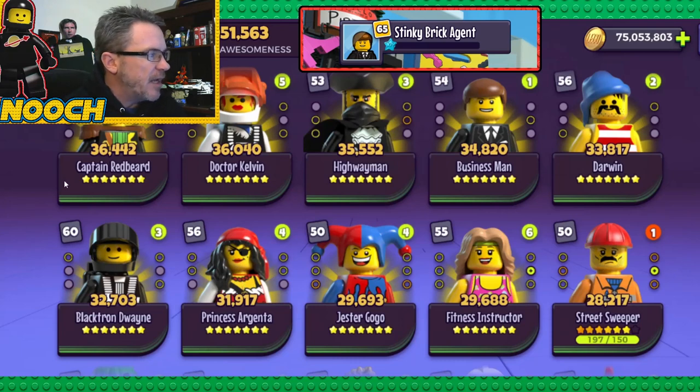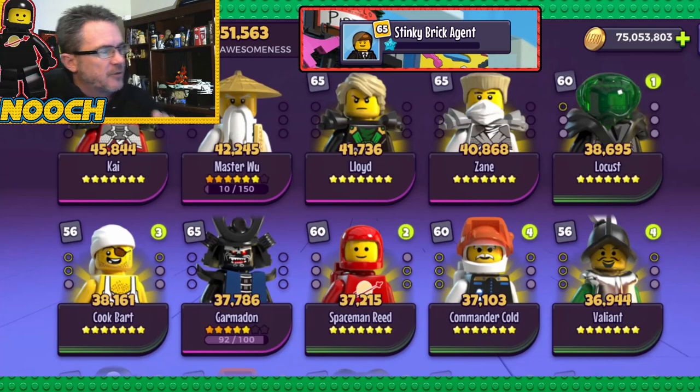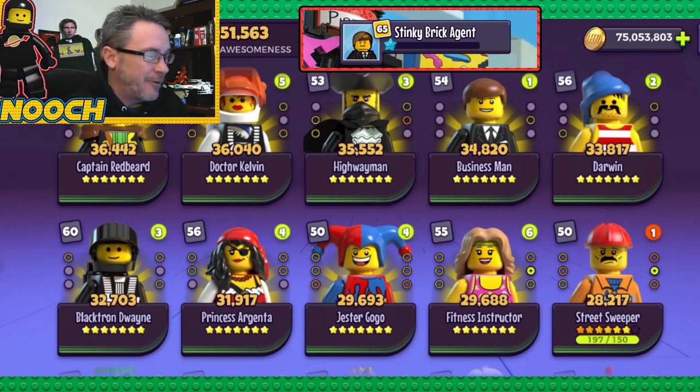Then you look at the Space. So we've seen Ninjago and Pirates. Now Space: level 60 for Locust, level 60 for Space Band, level 60 for Commander Cold — all seven stars, all Gear 6. We have Dr. Kelvin — seven stars, Gear 6, level 60. And then Blacktron Dwayne — everybody's favorite — he's also level 60, Gear 6. I'm going to assume that he's got Ghost done — and in fact I know he does.